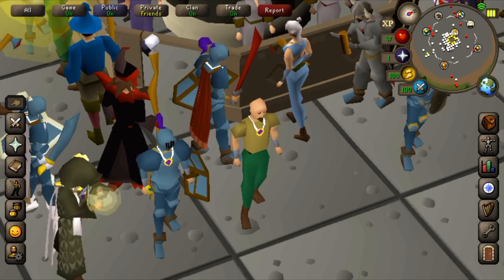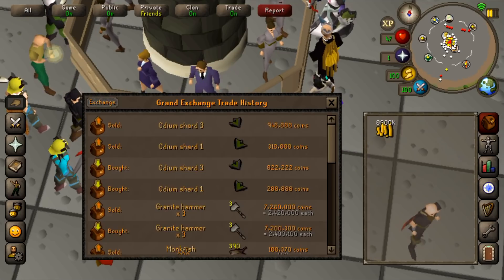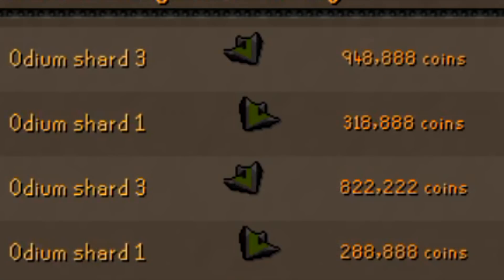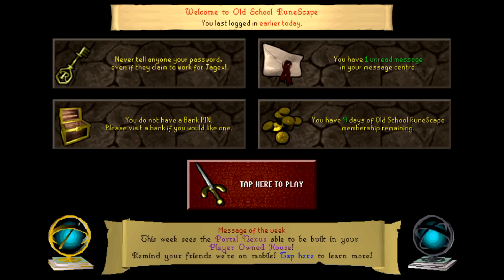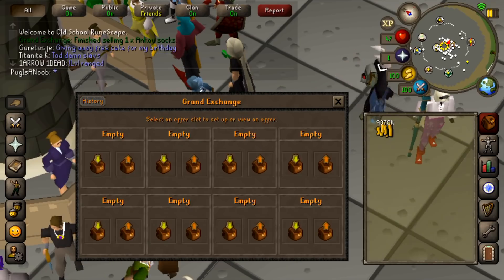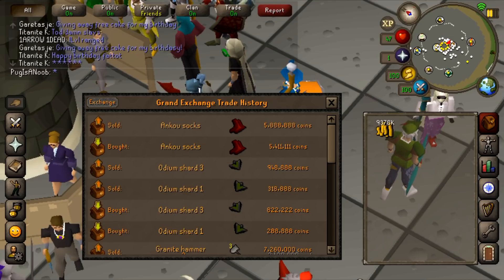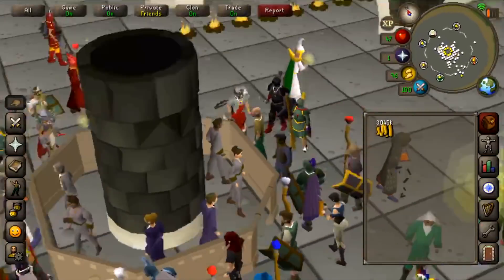I bought and sold some items before bed, did another round overnight. Collecting these - we made over 100k profit on an Odium Shard 3, and about 30k profit on Odium Shard 1. I put an item in to sell overnight, bought it, then sold it this morning after having class all day - it did sell and I made quite a bit of money on this flip: 440k profit.